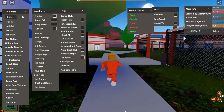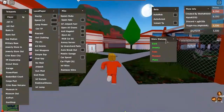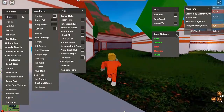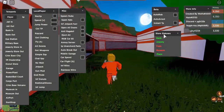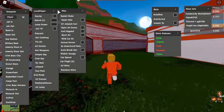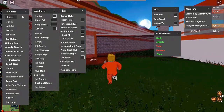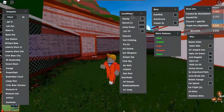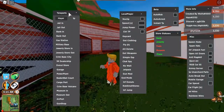It looks really good. I can't seem to minimize all the sections — I don't know why that doesn't work — but you can move things around or silence them. It looks really good though, so let's test out the first feature.